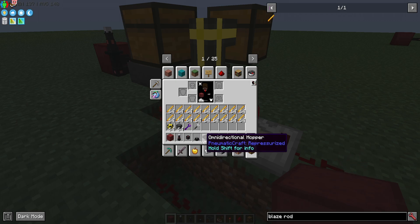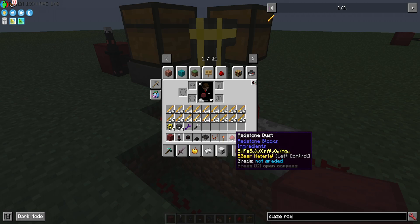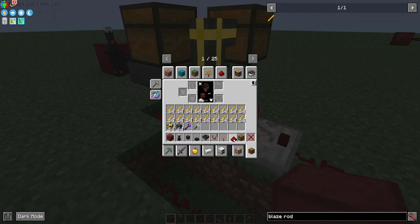You'll need your energizing orb. Very importantly, you'll need an omnidirectional hopper. From base Minecraft, we'll need redstone comparators, redstone torches, and redstone dust. You could also use pretty much any storage you want — we'll use vanilla chests in this example, but you could also use sophisticated backpacks which have other features you might like, like stack upgrades.